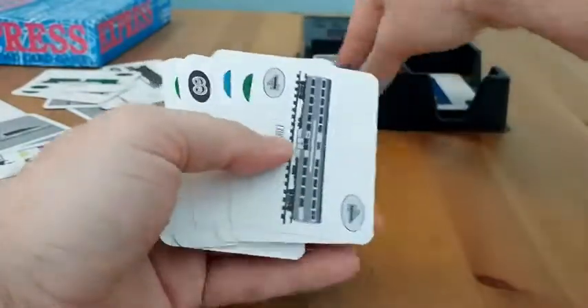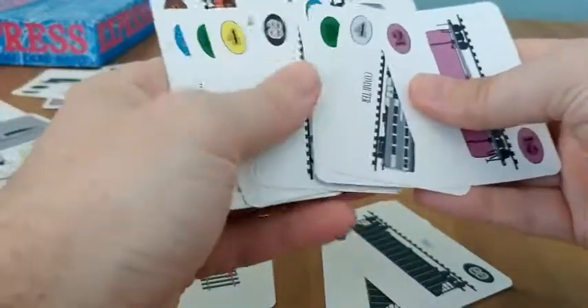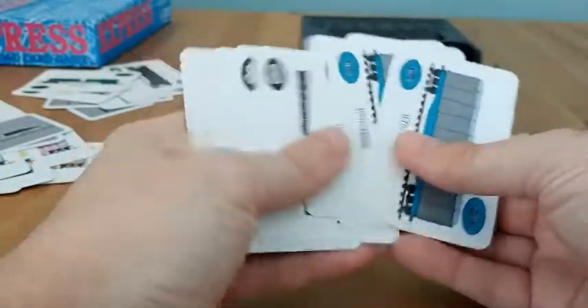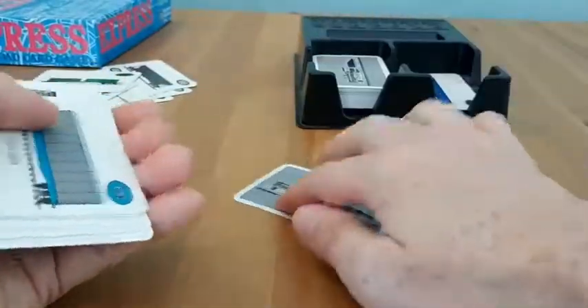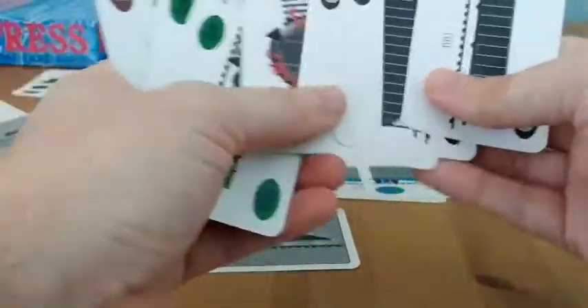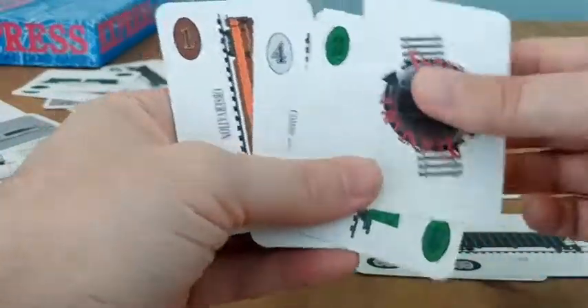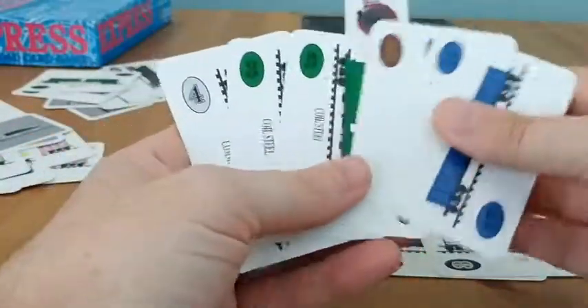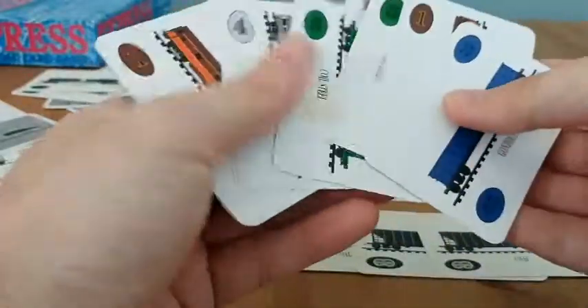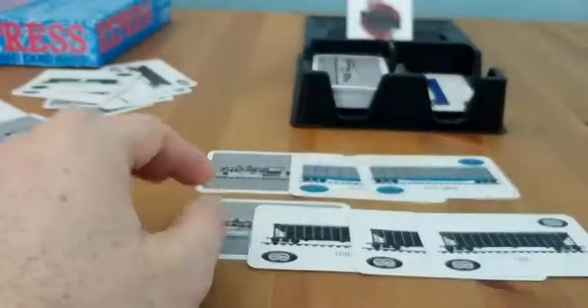The next player looks at their hand and draws 2 cards. They have the reverse turn order card along with some green cards — all singles. If this person wanted to, they could play this down as an engine card and these two to start building up that line, then play another engine card and these three down — get a three-scoring train. Then maybe they reverse turn order, which means they get to go again. So they draw 2 cards, look at what they got, count up to 6 cards, maybe get rid of one, hold on to the remaining 5, and it goes to the next player's turn. It just keeps going like that — you're trying to build these sets.